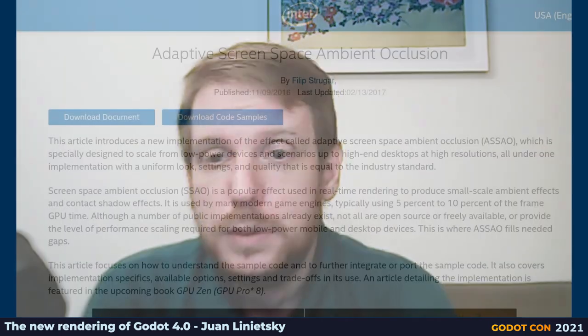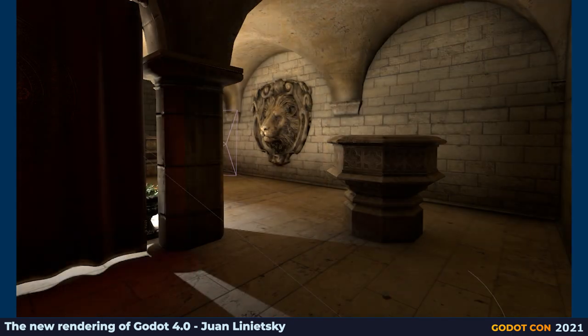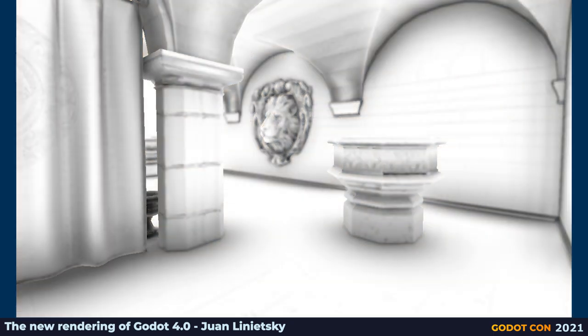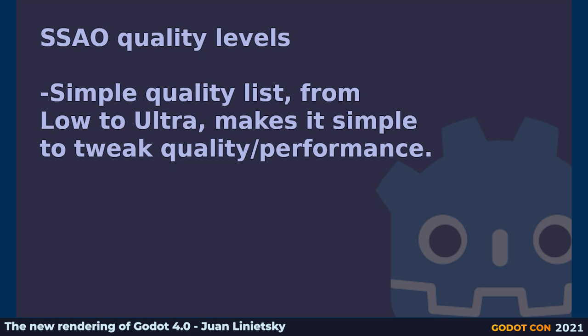Screen Space Ambient Occlusion has also been completely rewritten from scratch, also by contributor RocLagent. Godot now uses the ASSAO — Ambient Screen Space Occlusion — from Intel. This implementation is optimized in compute and has fantastic quality and performance, and great features like Detailed AO, which significantly improves realism by making concave surfaces appear less flat. Unlike the previous Ambient Occlusion, the new one has a much more consistent range of quality settings that can be easily changed to achieve different performance and quality trade-offs — so you can lower quality on a lower-end GPU or raise it on a higher-end one.